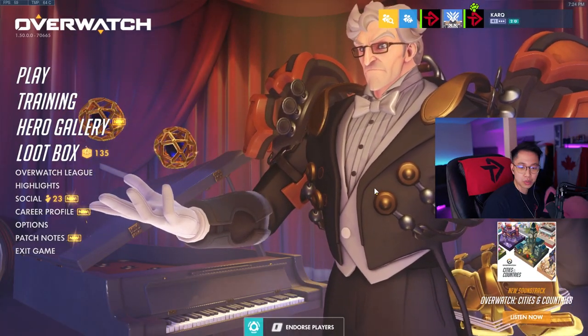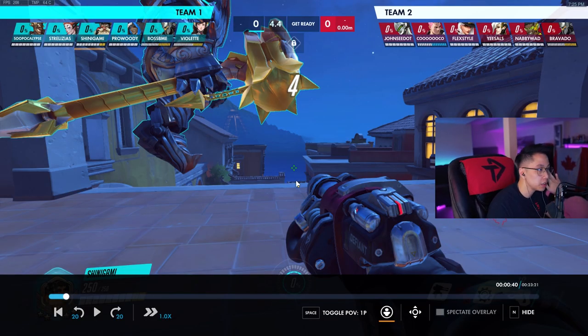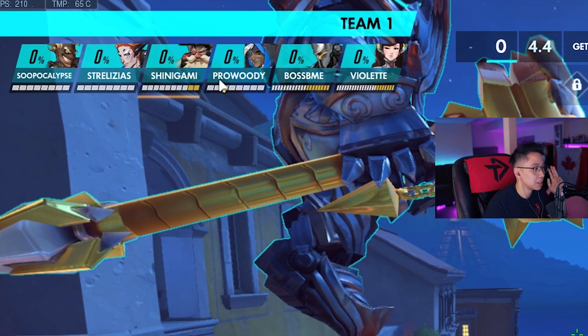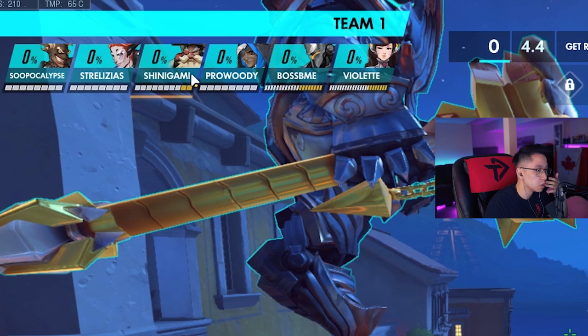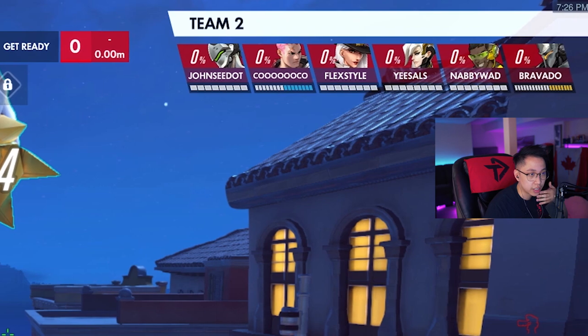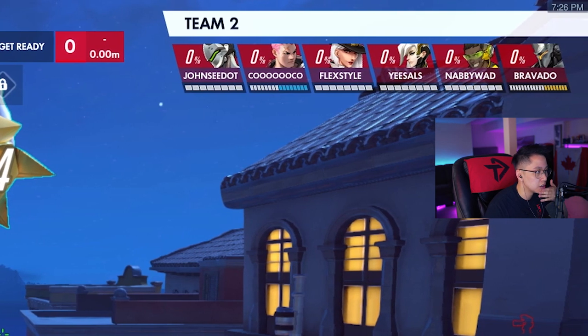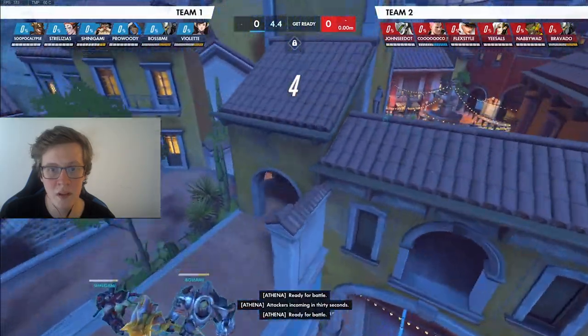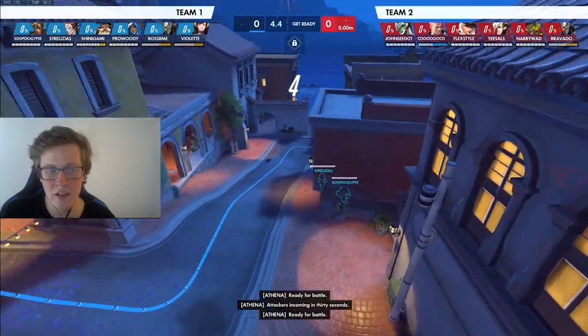Before we get started, let's analyze the team comps. You're playing Torbjorn with Reinhardt, D.Va, and Moira, and you're playing Torb with Junkrat. The enemy team is running Reinhardt, Zarya, Genji, Ashe, Mercy, and Lucio. Would you play Torb against this comp? It's not a terrible pick — I think on this point specifically, Torb works pretty well.